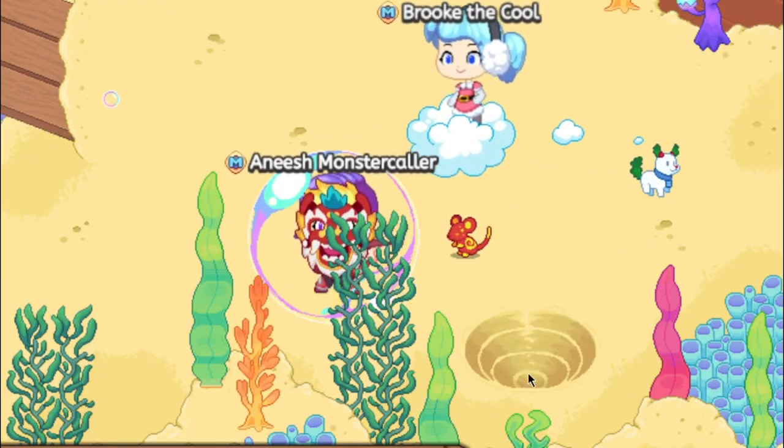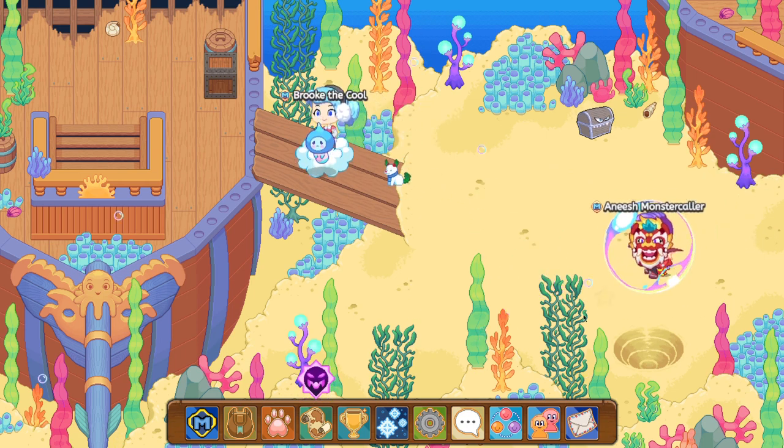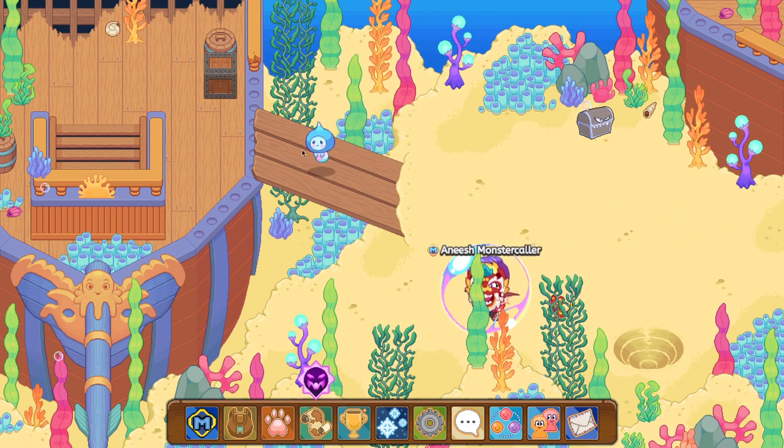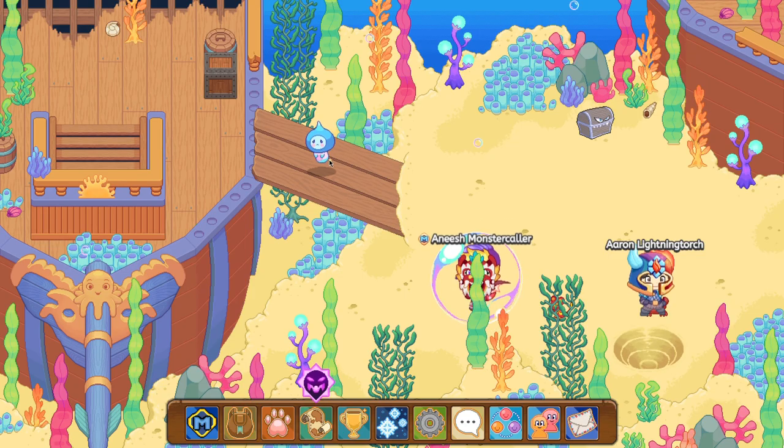If you came through the hole you'll come out here, and if you came from the right side you're also now here — both paths converge at this point. Now you want to see this ramp on the shipwreck with a pet there. You want to battle that pet, so let's go ahead and do that.